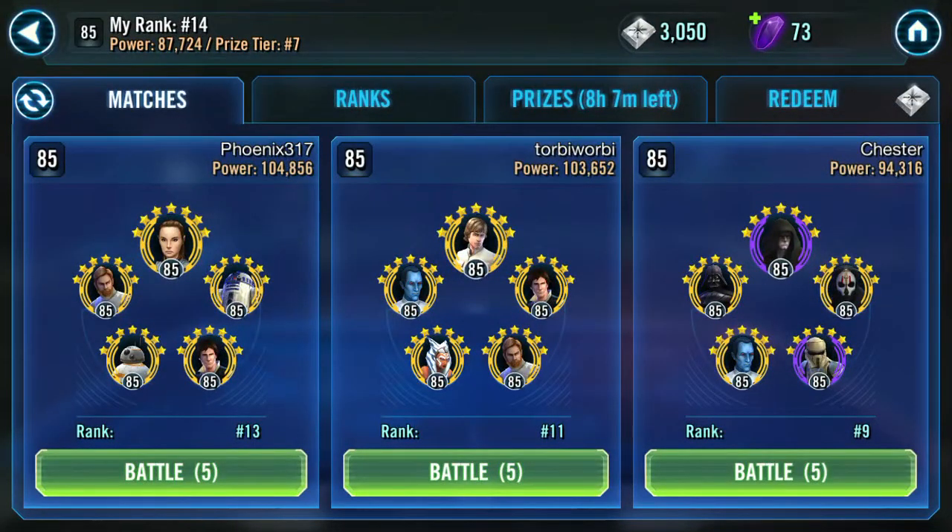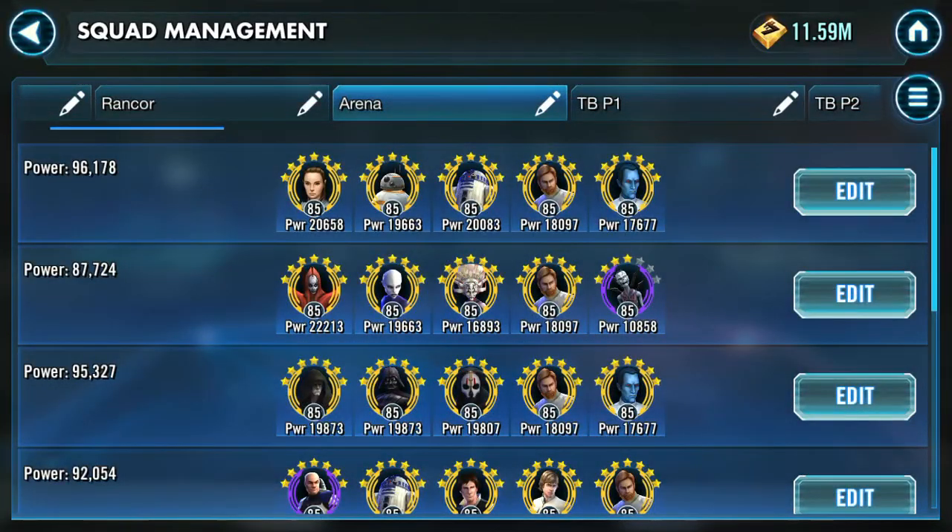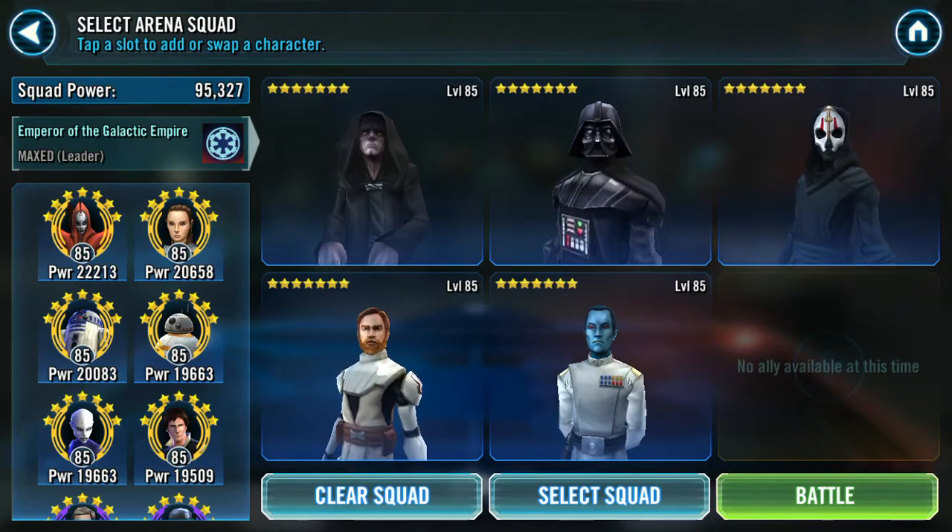Good morning Star Wars Galaxy of Heroes players. Yesterday I tried out my Empire team a couple times and my EP Vader team, and I moved mods around a little bit last night. I didn't optimize this team yet - I'm still trying to keep my good mods spaced out over three teams. We're gonna take on Cheeester here; he just hit my Night Sister team and I don't like falling out of the top ten. I want to try out my Empire team, putting GK back in and leaving Thrawn in. I like the top three lineup of EP, Vader, and Nihilus.